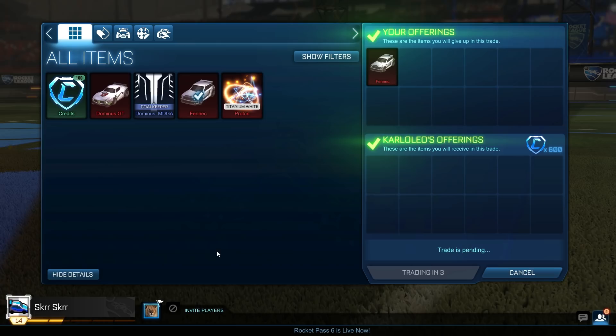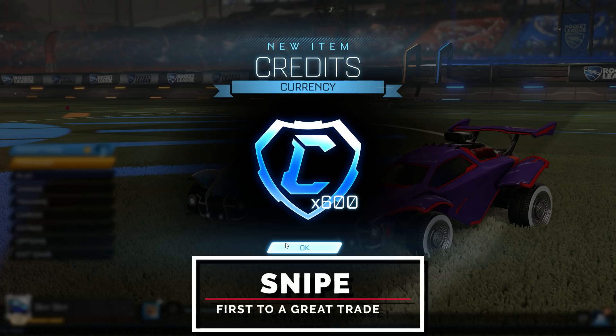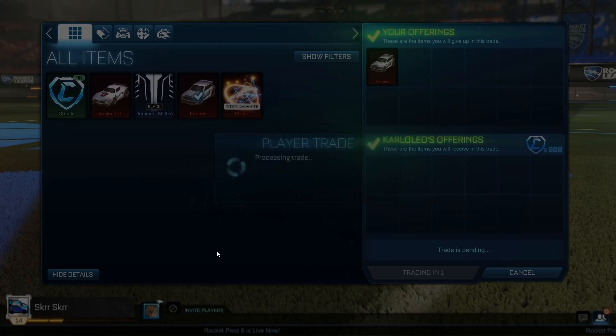For the next trade, we managed to snipe a really good deal. In trading, 'snipe' can mean two things: you could steal someone else's trade, which is frowned upon, or — like here — you're the first person to take a really good deal. They've just posted the trade, you add them very quickly, get into the trade window fast, and you've sniped yourself a good deal. Here we sold the Fennec for 600 credits. Normally the max would be around 550, and we bought it for 470, so we made some really good profit.